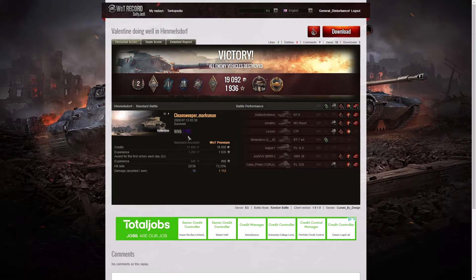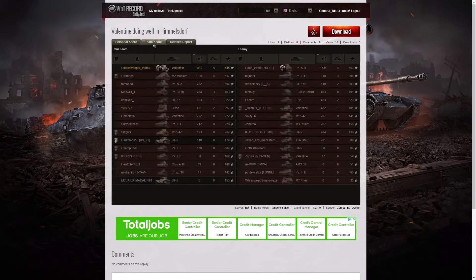He got a Cool Headed for blocking ten ricochets or non-penetrating shots in a row, and a Steel Wall for blocking the most damage from the enemy. His WN8 was 7122, which is Super Unicum standard. Despite getting the highest damage on his team at 1112 hit points, Clean Sweeper Marksman didn't get High Caliber because he was beaten by that Panzer S35, who got 1534 hit points of damage.